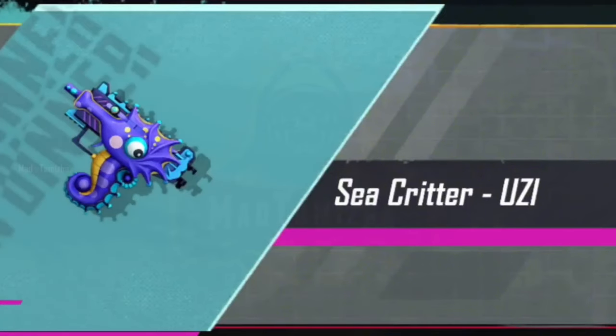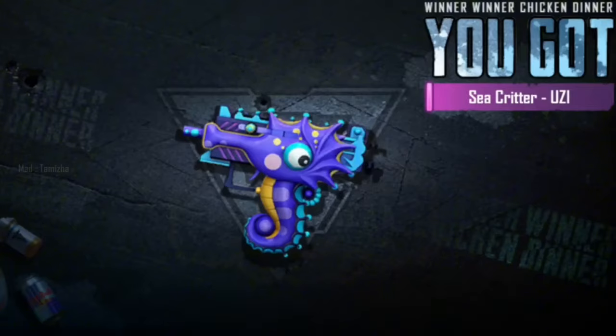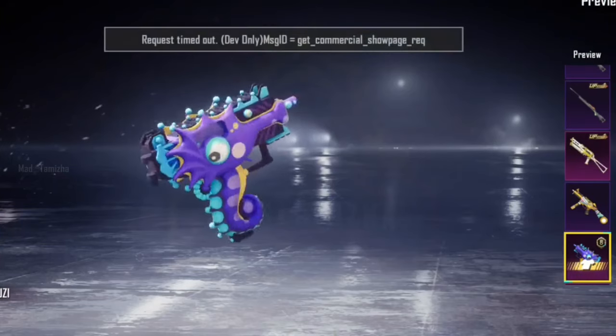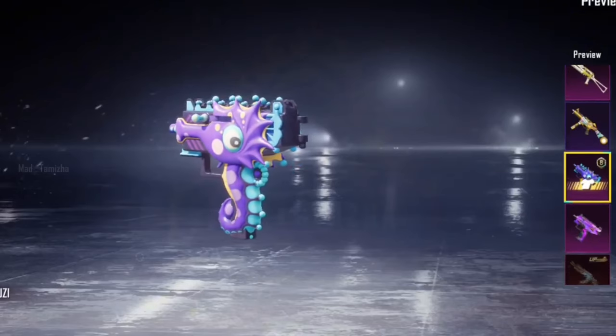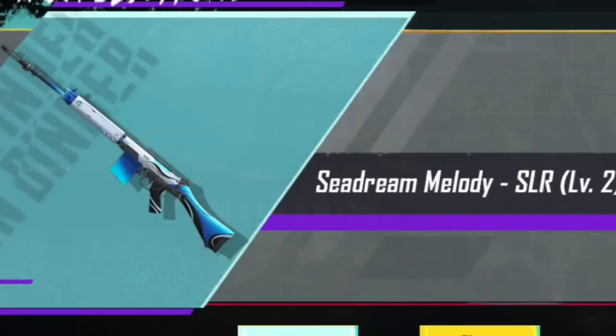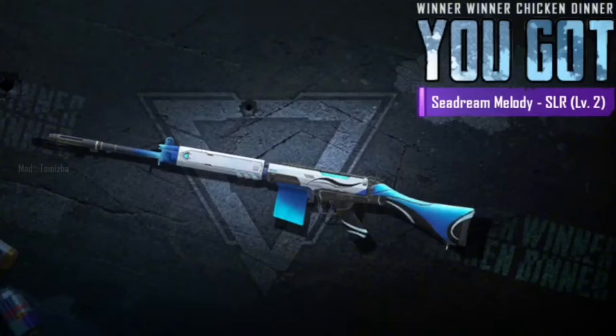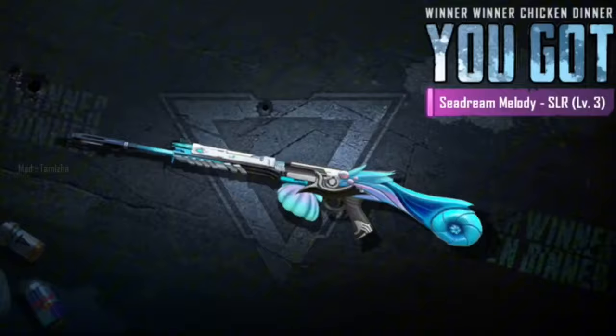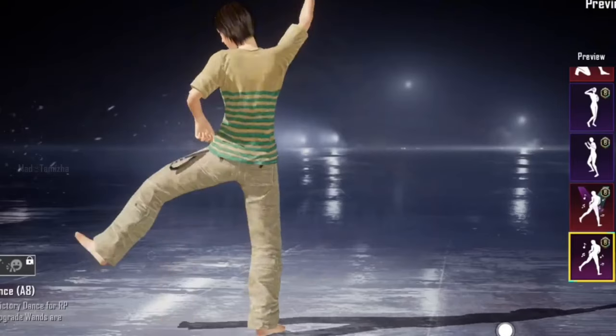The next one is the UZ — it is the cute one, and it is 360 degrees. The next one is the SLR. It is level 1, this is level 2, and this is level 3.